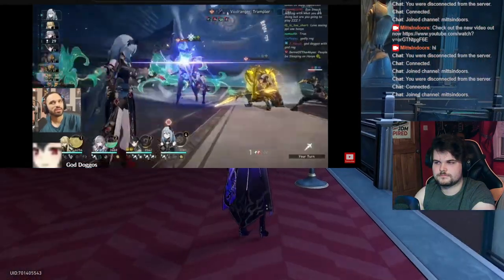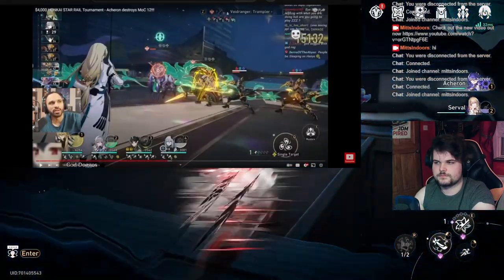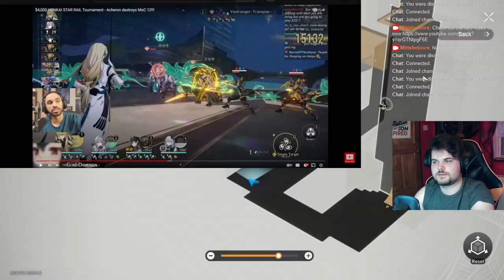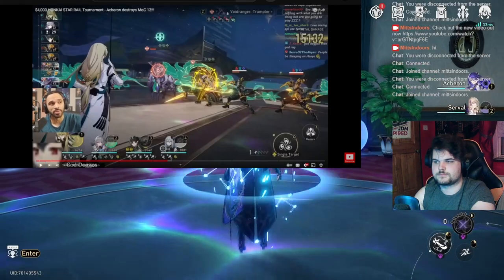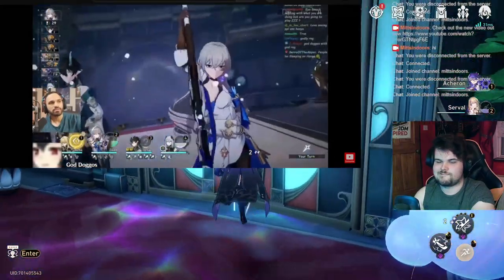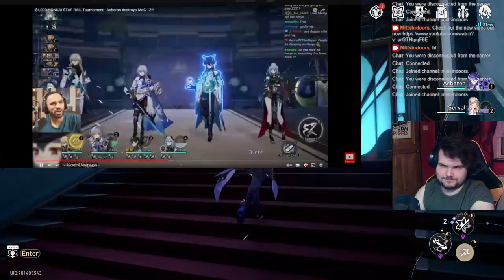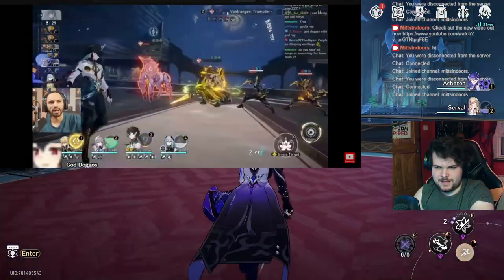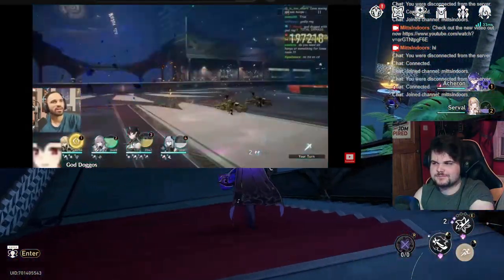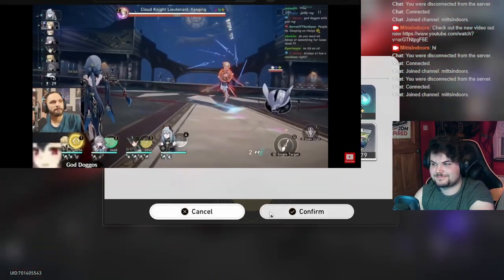Bronya getting another turn — she's already had one — and Luocha showing his value as best-in-slot healer for Imbibitor Lunae outside of Huohuo. Luocha's skill point funneling you cannot sleep on for Imbibitor Lunae. Is this going to be a zero-cycle wave clear? This is just a pure hot wave. Did he activate Bronya's ult again? No, it didn't activate that time.